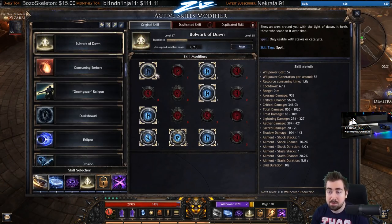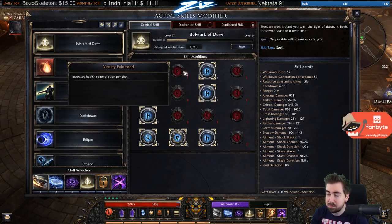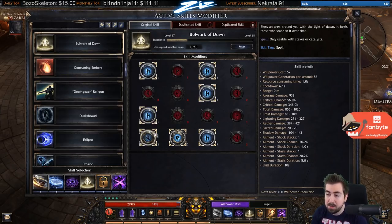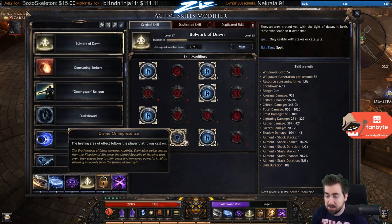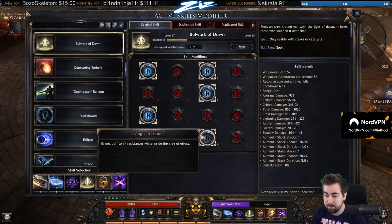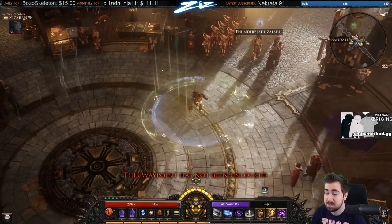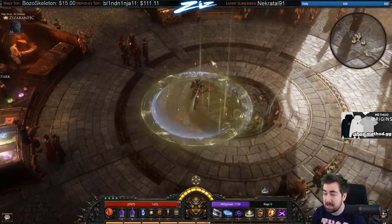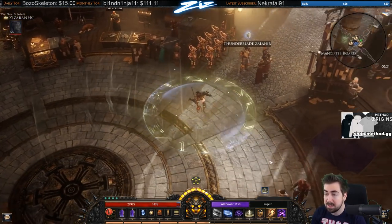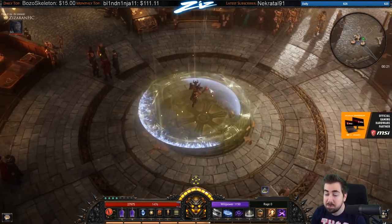Bulwark of Dawn is probably the most broken skill in the game, especially once you get the 'area of effect deals damage' notable. Other than that, I took increased duration, health regen, and I felt very immortal standing inside the circle. There's a reduced cooldown, increased duration notable — it becomes like a Righteous Fire effect that heals you and follows you around and does damage. It's insane. It kills monsters on its own, and it lasts longer than the cooldown, so I can technically run with it up all the time. It keeps me pretty much topped up to full health.